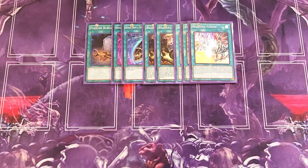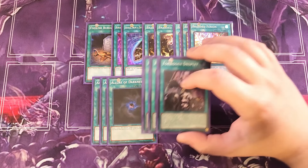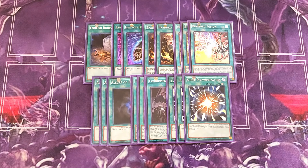We play three copies of Allure of Darkness as a draw package: draw two cards and banish a Dark monster from hand, of which we have plenty. Three copies of Forbidden Droplets is really powerful in this format — halve your opponent's monsters' attack points and shut down their effects, while sending Skull Servant cards to the graveyard to make King even more massive. Finally, three copies of Super Polymerization to break the opponent's board by fusing their monsters away, then swing in with a massive King of the Skull Servant for game.